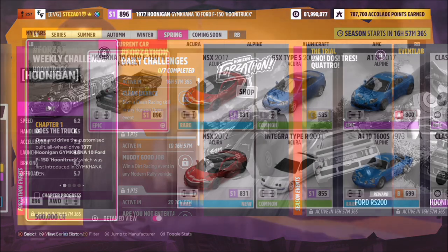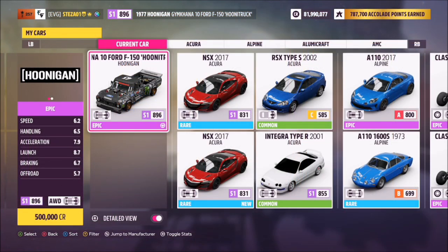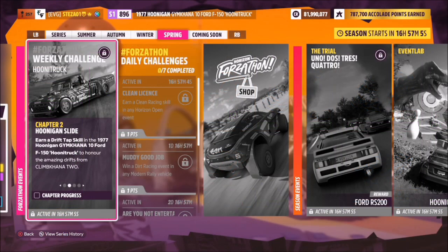This is the 1977 Ford F-150 Hoonitruck. It will set you back half a million credits from the auto show if you don't own one already. I also want to note that I'm not doing a tune for this week's Forzathon, as we just don't need one — the truck is perfectly good as it is.